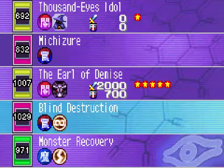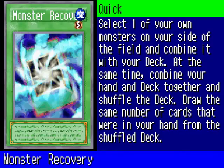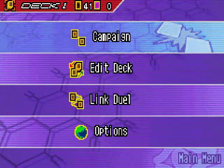Blind Destruction — I already had that. Monster Recovery, a quick-play spell. You get to select one of your own monsters on your side of the field, combine it with your deck, combine your hand and deck together, shuffle your deck, and draw the same number of cards that were in your hand. But I don't think my deck really needs Monster Recovery.